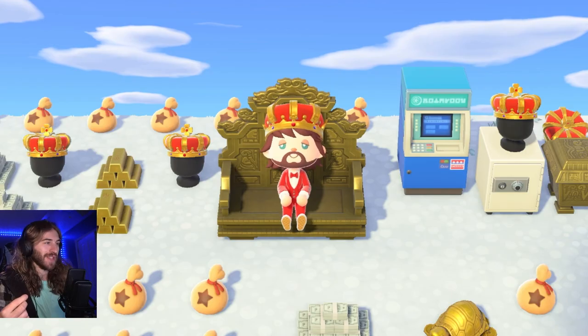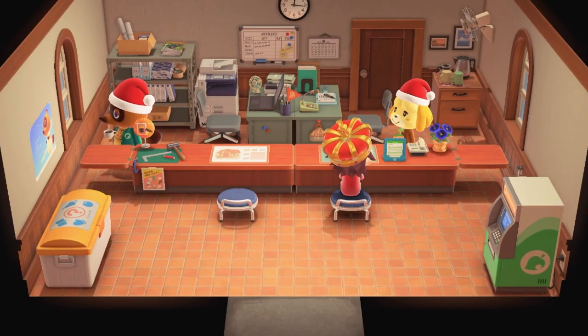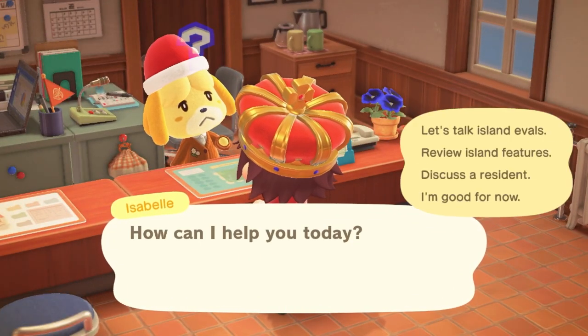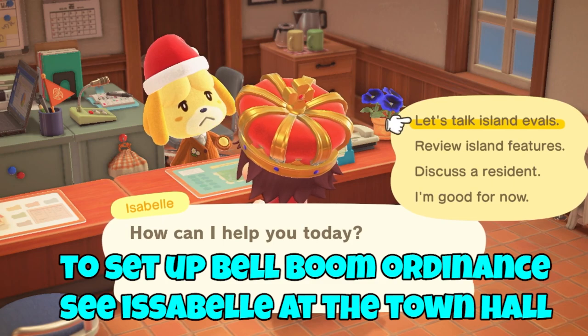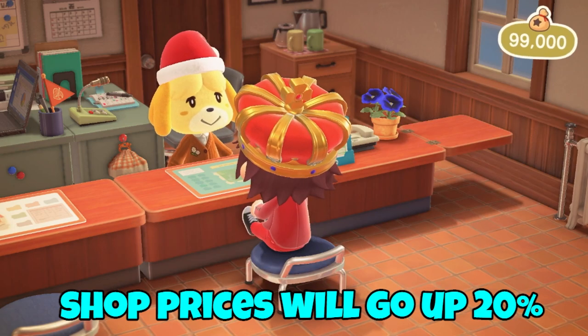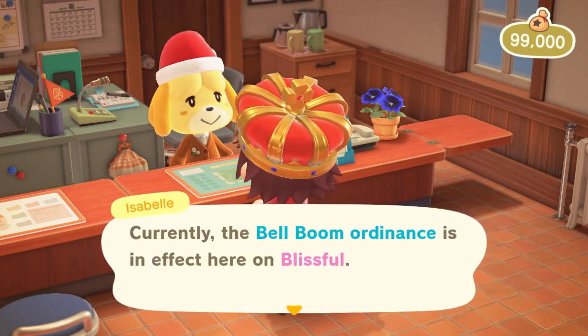The first method is called the Bell Boom Ordinance. Basically, if you sell an item you're going to get 20% more bells just for selling items. Keep in mind that shop prices are also going to go up if you turn this on. However, if you're doing a lot more selling than buying, it's totally worth it.